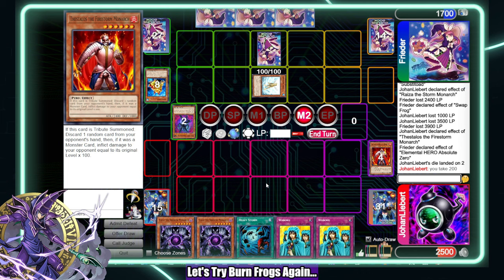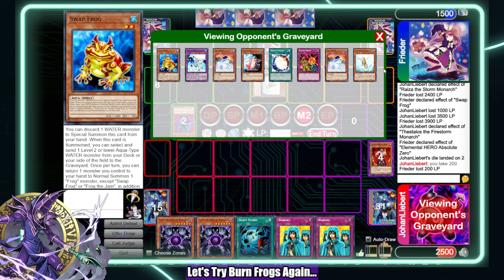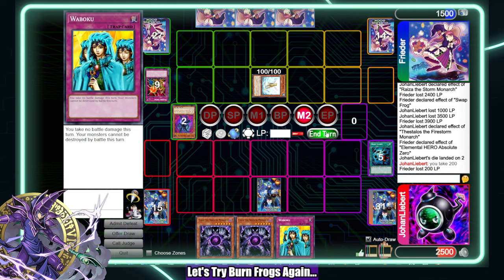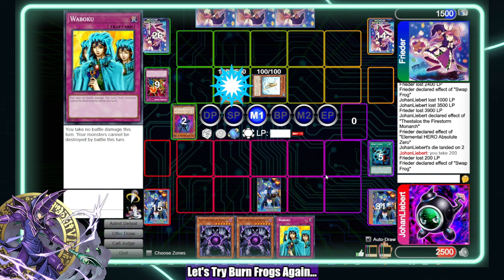I think I'm gonna Heavy Storm now. I don't really know what their back row is — they already have Treeborn Frog face up on the field so I just don't want to get MST'd for game. I could actually go for Kaius back to back to kill them with the Wabaku set up. Such a weird win condition this is.